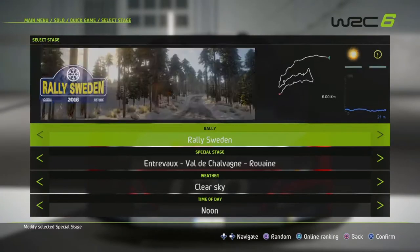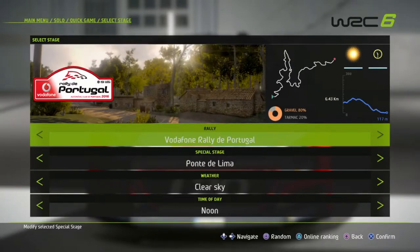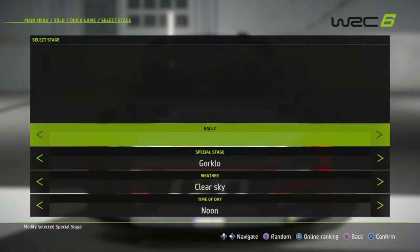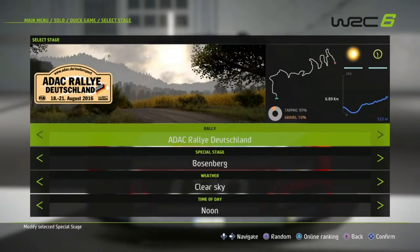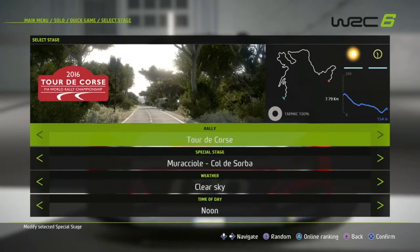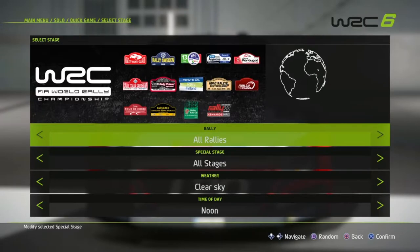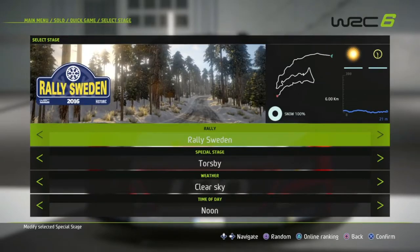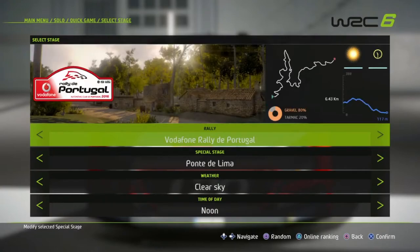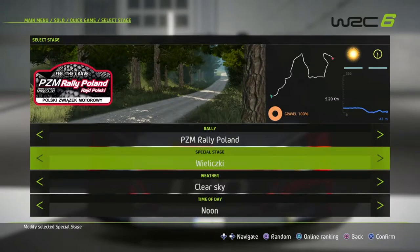I want to show you what countries are inside. We have Monte Carlo, Sweden, Mexico, Argentina, Portugal, Italy, Poland, Finland, Deutschland, and China. They also included Tour de Corse, Catalonia, Wales, and Australia. We choose a short race from Poland, that is 5.2 kilometers, with clear sky and noon.